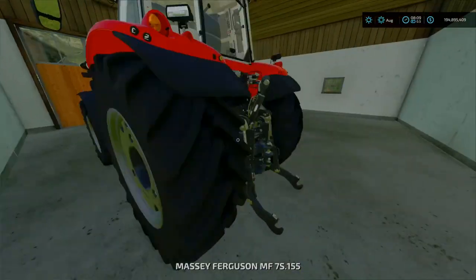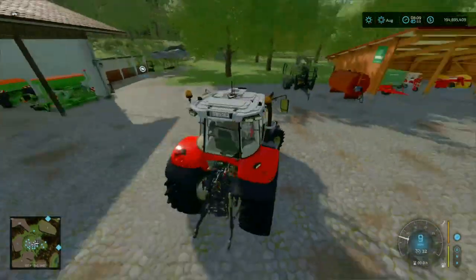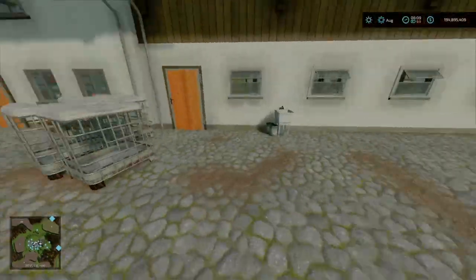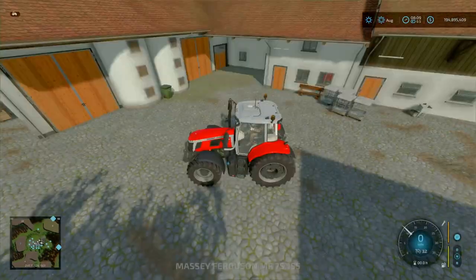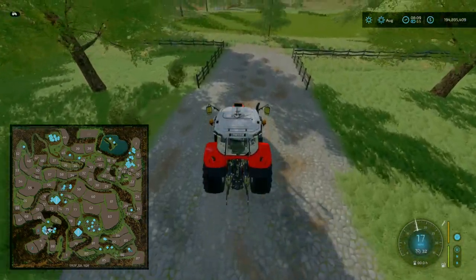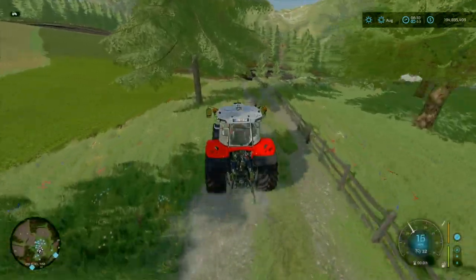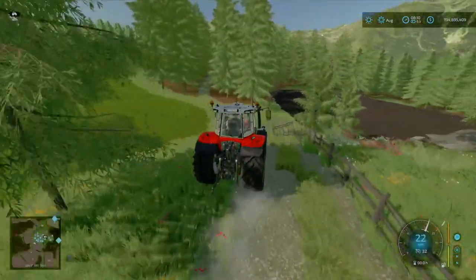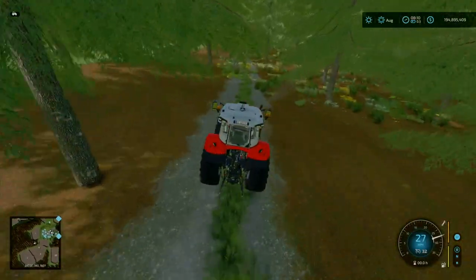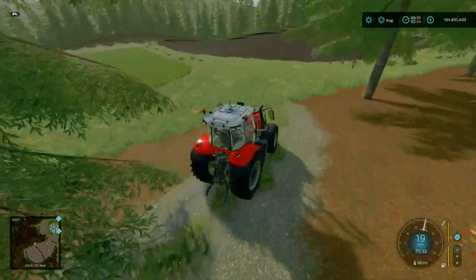Let's hop in and have a little tour of the map. We'll grab the Massey. I do love the little details like the placeable pallets — and these are removable as well. We're heading south and we'll loop around the bottom, then loop back up to the top. Overall so far, first impressions of the map — it is stunning, it's lovely. Love the details. The only thing about the map is just the asterisk of the required mods.